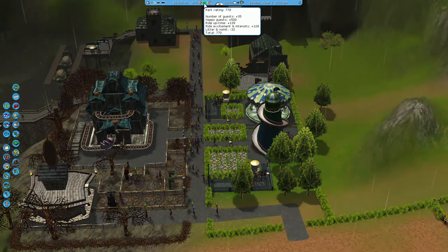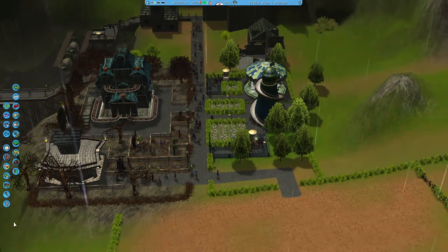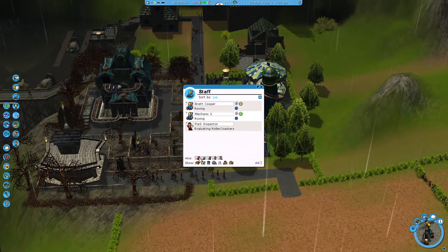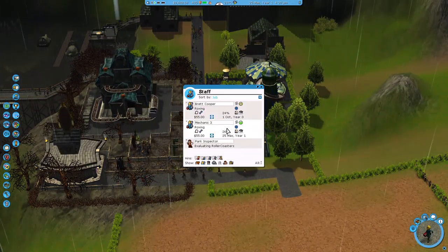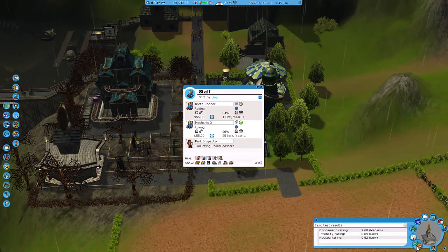We may get there this month to the 800 mark. Yeah, I'm pretty confident that we'll get there this time. Guest rating — let's have a look — we're at 770. So there's a decent amount of litter and vomit — understandable.